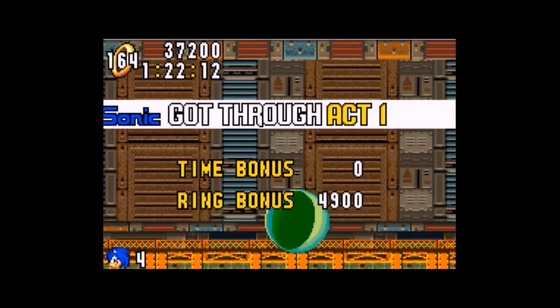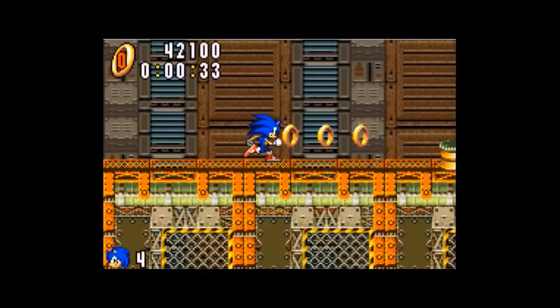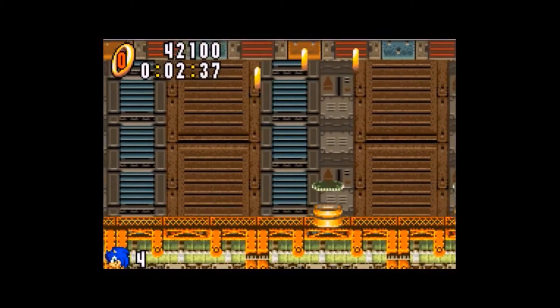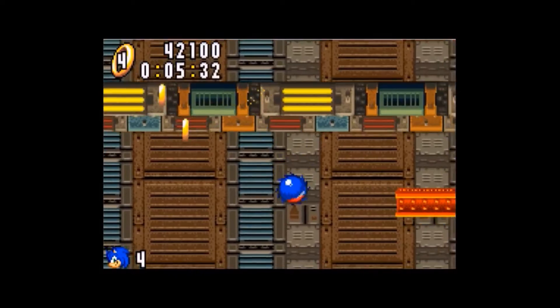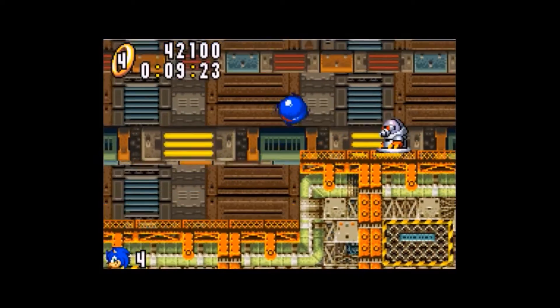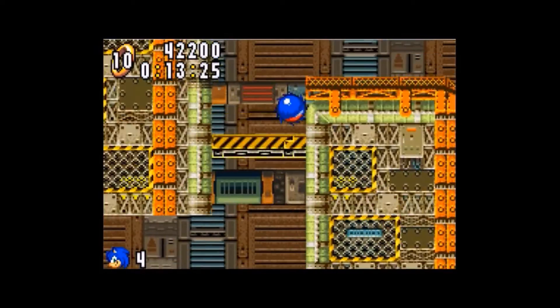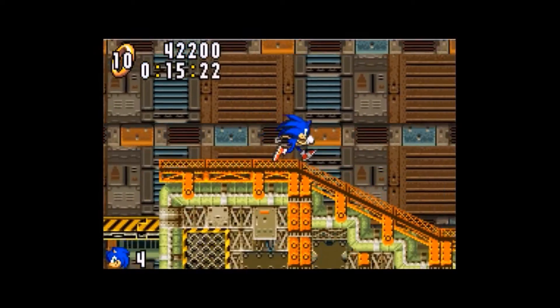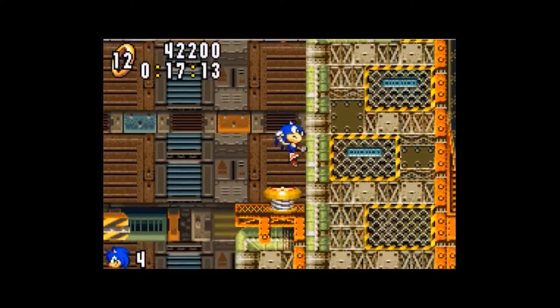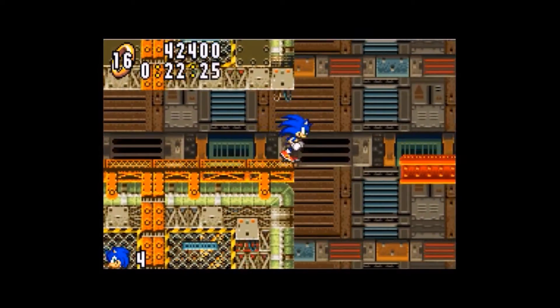Sonic also has his mid-air shield from Sonic 3 and Knuckles — if you do that at the right point, you rebound up. Acts compounding on each other doesn't always mean themes; it's also the music. Act one is sort of like an introductory thing, act two is much more serious and much more involved. I feel like act one is just there to get you through and enjoy it, and act two is where more platforming happens, although I'm wrong in a couple of instances.